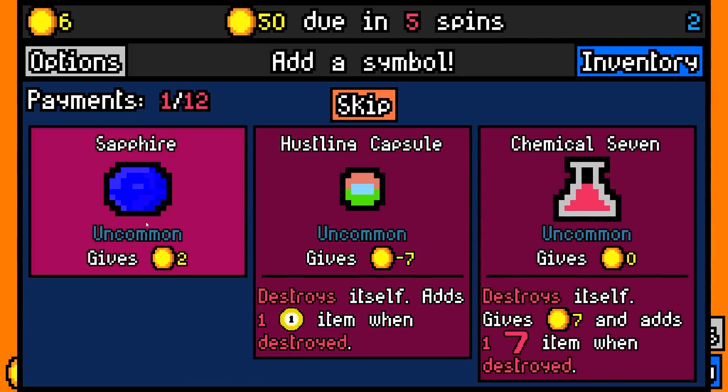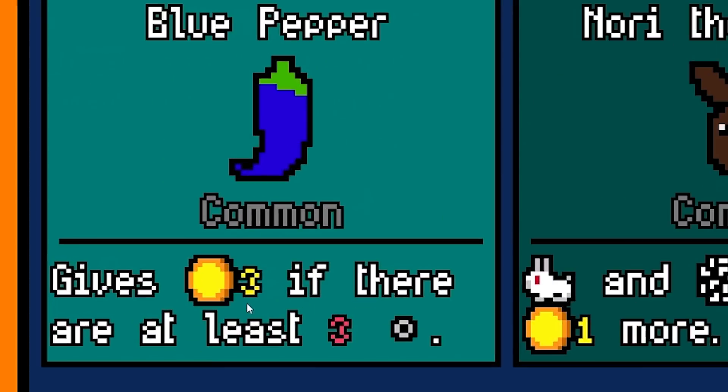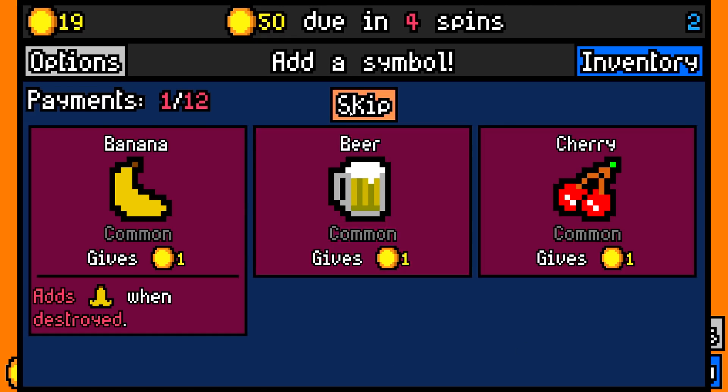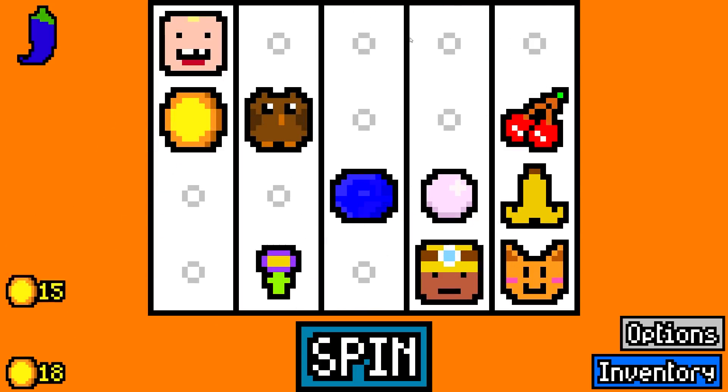And since we have a sapphire already, we'll take it. That gives us 2 coins per symbol. Then the blue pepper can actually make us a lot of money right now. It gives 3 coins if there are at least 3 blanks. I'm no mathematician, but I'm pretty sure there's at least 3 blanks on that reel. That will allow us to be a little more picky at this point — we don't really have to take things yet because those blanks are worth something.